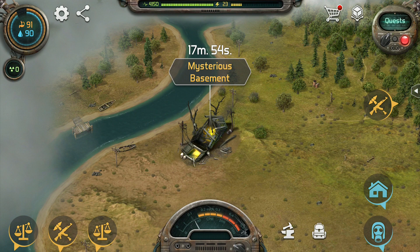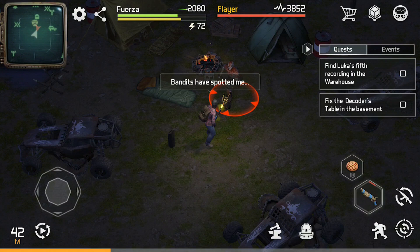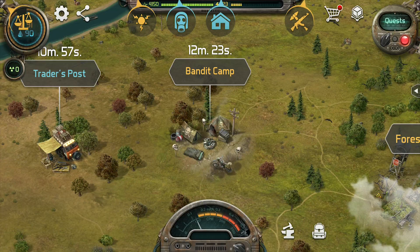The abandoned cabin and bandit camp are essentially the same event. They don't seem that difficult when you first get to them, but as soon as you touch the bandit's beloved bag of swag, you will get ambushed by several enemies including a miniboss. After killing those enemies, you will get to loot their swag, which includes a vacuum tube and several unidentified artifacts. These two events are a little bit different than the others in that once you leave, they immediately disappear.